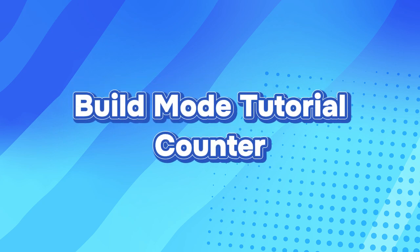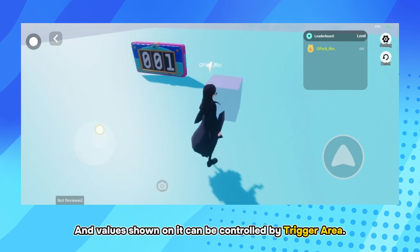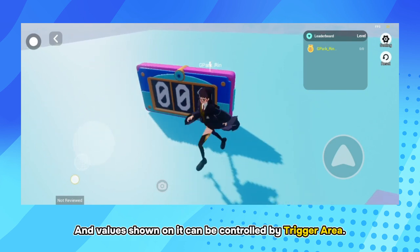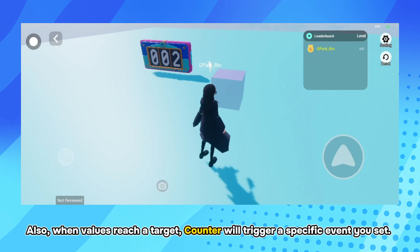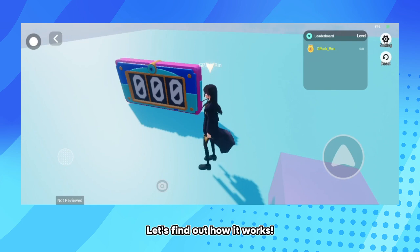Build Mode Tutorial: Counter. Counter can record and modify values, and values shown on it can be controlled by a trigger area. Also, when values reach a target, Counter will trigger a specific event you set. Let's find out how it works.